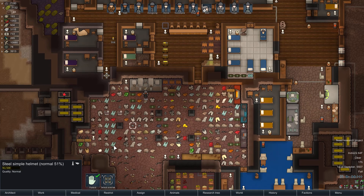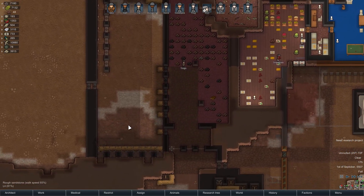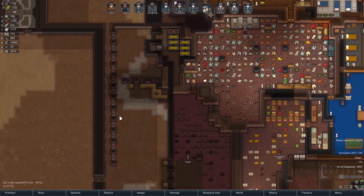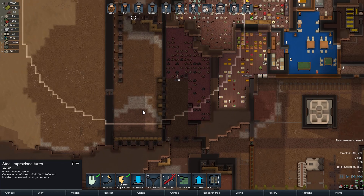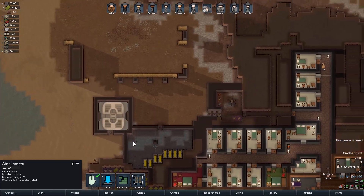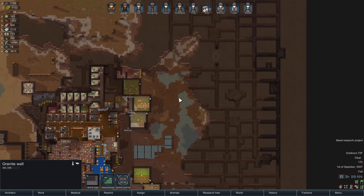We need components because we have to get this base in shape, and it's not in good shape right now. This kill box might be considered decent, but we don't have any turrets set up right now. The turrets we do have — I think they can't quite hit each other, so at least I thought that much through. We have steel mortars; I really need a whole pile of mortars and we need to expand the base. I need more granite walls.